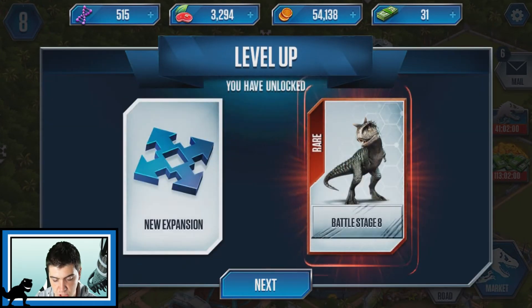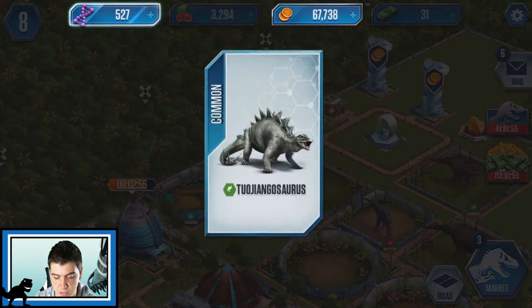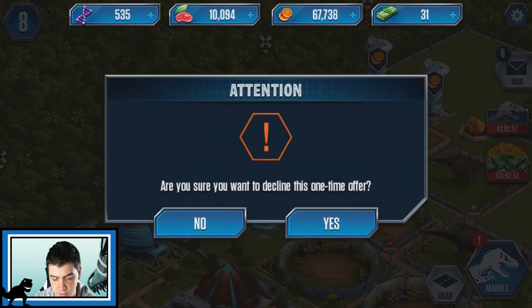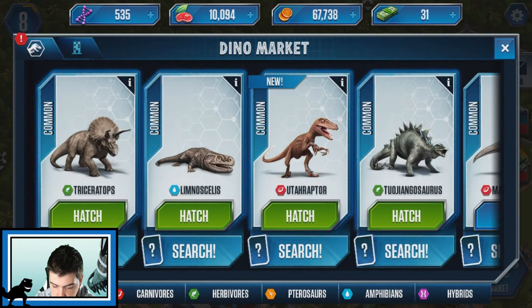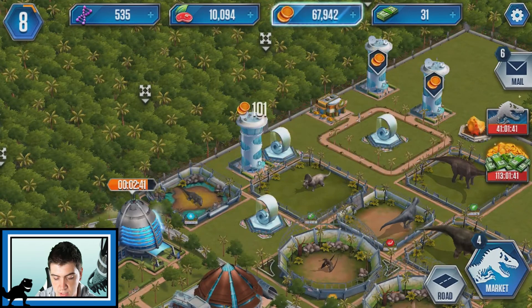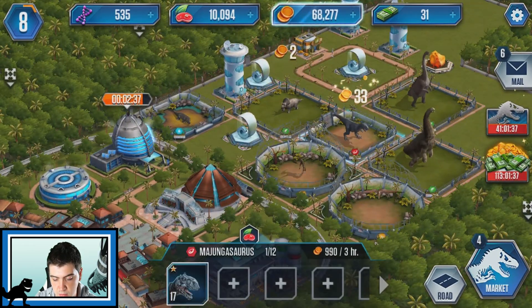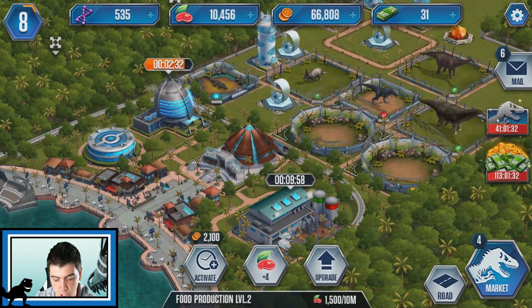New expansion and we've unlocked that monster, and we get a mystery pack. Oh, we got a dinosaur! We got a dinosaur! Yes, I want to decline this one - what did we get? We got the Turgeningosaurus, so we got like two now, we can hatch if we want. Let's just collect all this really quickly. I know it's not gonna give us a massive amount, but every little helps. Let's get all the raw meat - activate it back up.